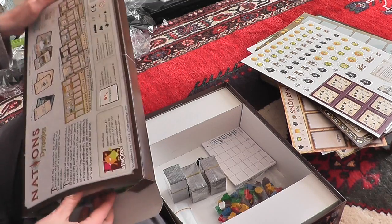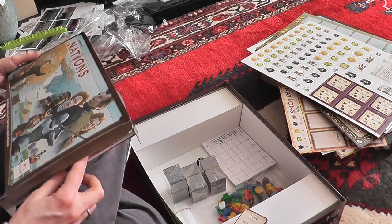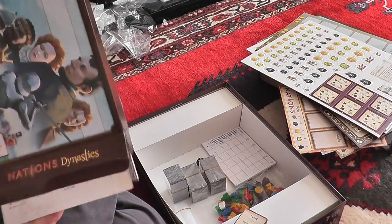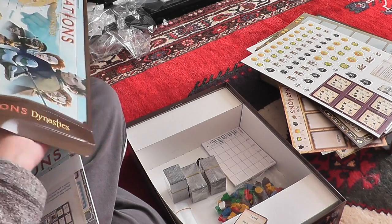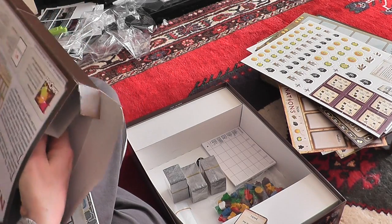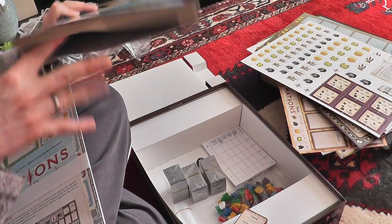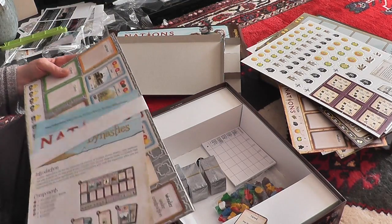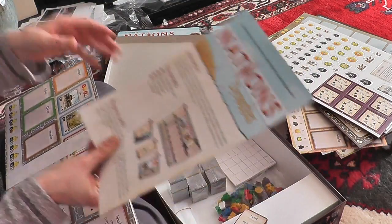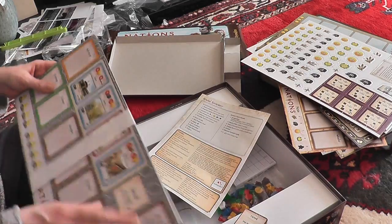So we open the Nations: Dynasties expansion. It comes with cards. This is a weird package — okay, so this part is actually empty, and then it comes with this, which is also kind of empty and just basically bolsters it up. This could have been packaged differently. Here we've got the components overview and information about the new cards and the new nations.